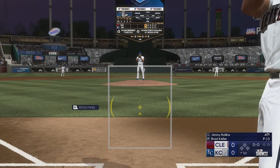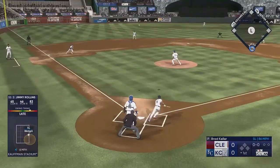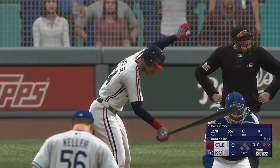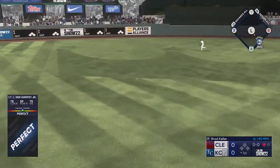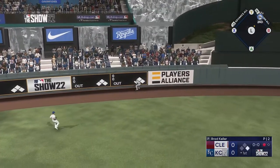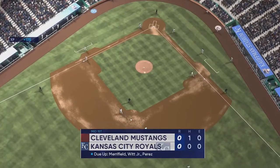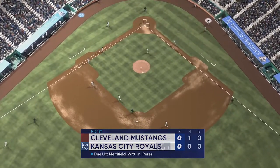The goal here is to get about two to three runs. Once you get that, that's when you want to start bunting out and getting out on purpose. Ken Griffey hits a double, and Trey Mancini is up. The CPU's defense is elite, I will tell you guys that.